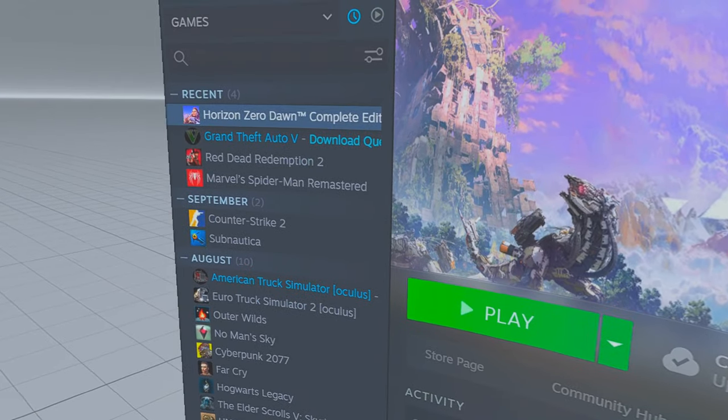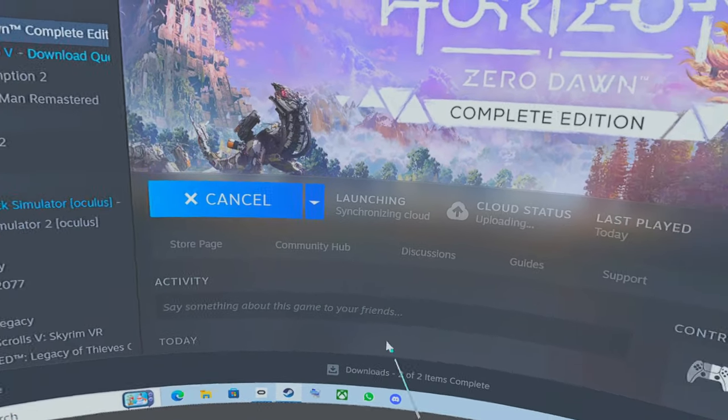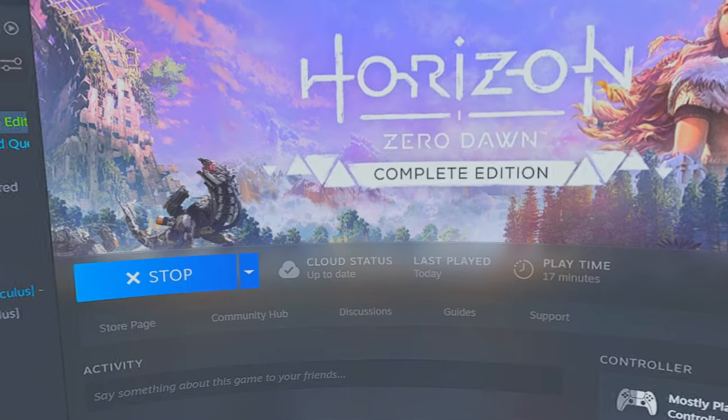Now let's start the game and see if it works. I'm going to use this instead — it's easier than using my mouse. That was hard work. Here we go. I have no idea what this is going to be like.